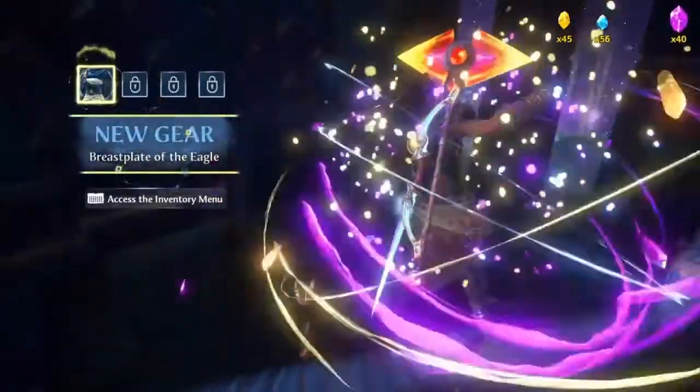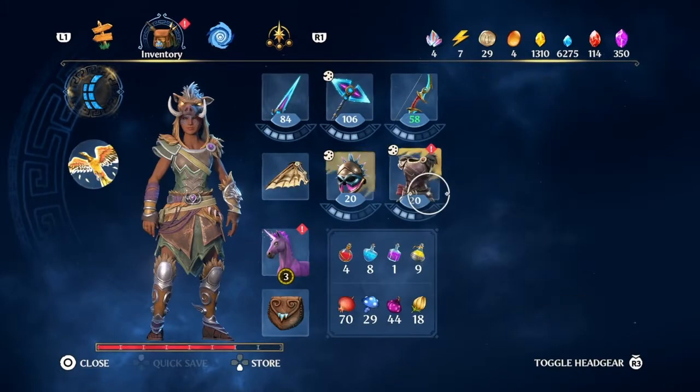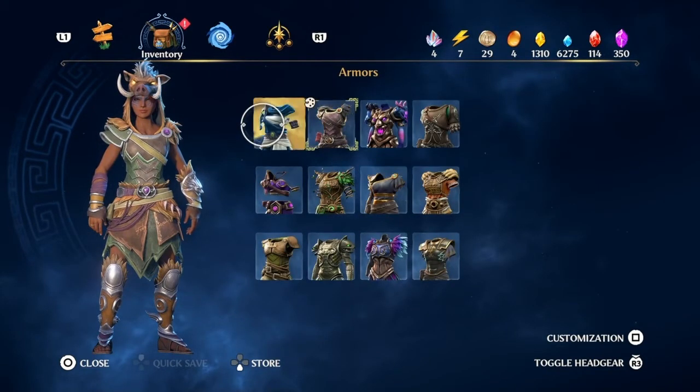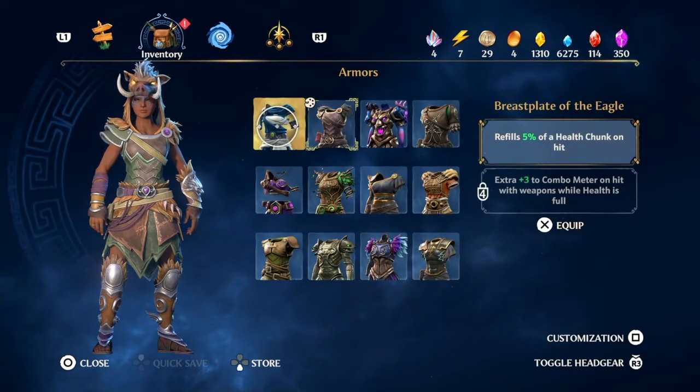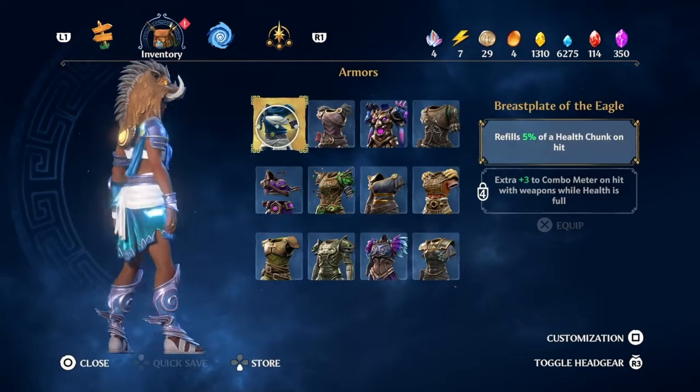What do we get? Kick it open and boom — we got the Breastplate of the Eagle! That looks pretty dope, let's check it out. Refills 5% health chunk on hit. Dope. Oh look at that, that is sick!